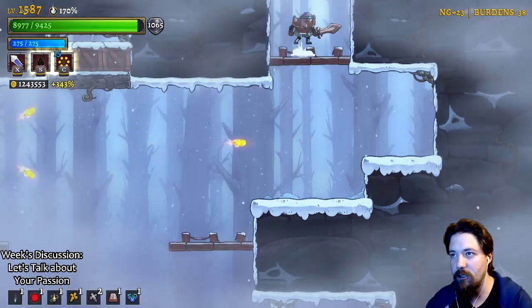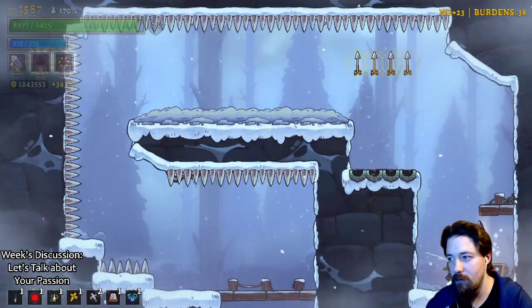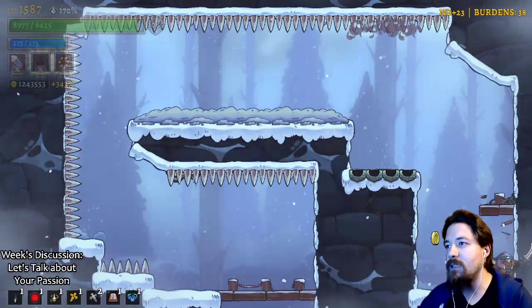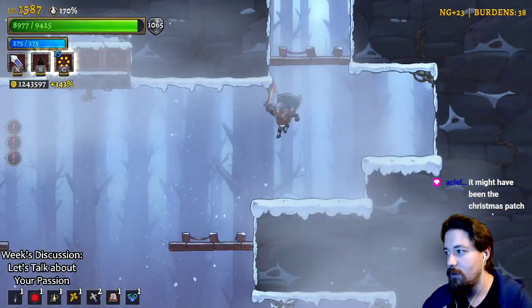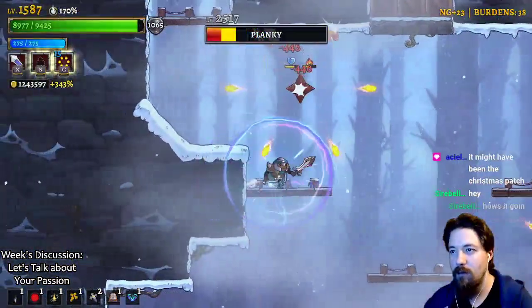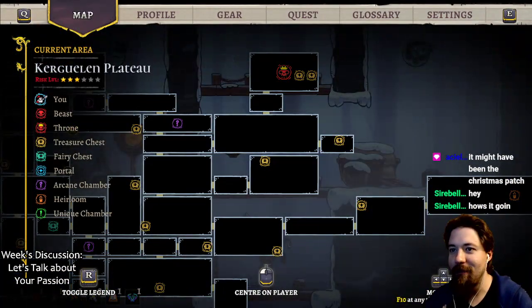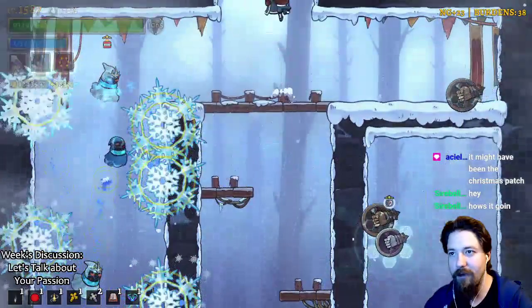We're in this room - hey, free treasure chest! If it's easy I can see it being easier, because it takes work to learn how to avoid it. Might have been the Christmas patch. How's it going, Sirebellum? Glad to have you back - and also glad to be back. We're not going for that parry - yes we are! Yay! Invincibility!